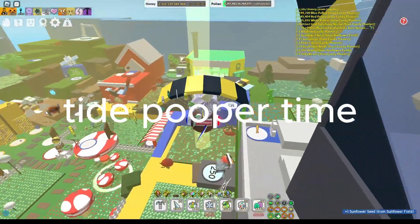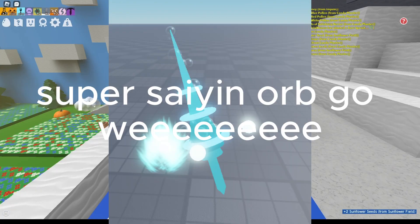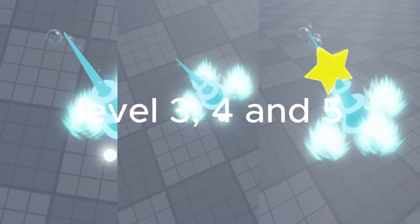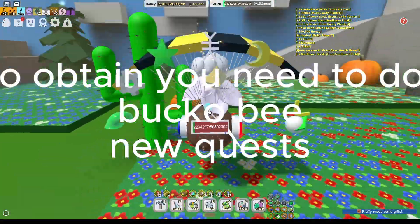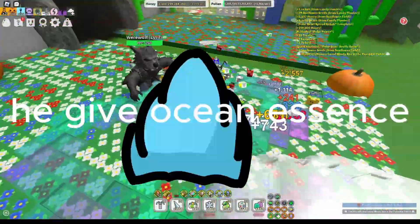Type Pooper time! Super Saiyan Orb — go! Level 3, 4, and 5. To obtain, you need to do Bucko Binu quests. He gives you ocean essence.